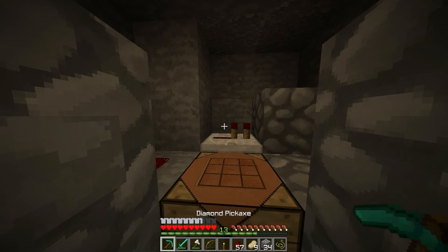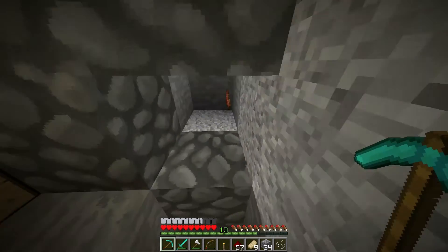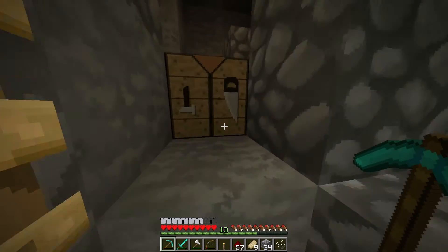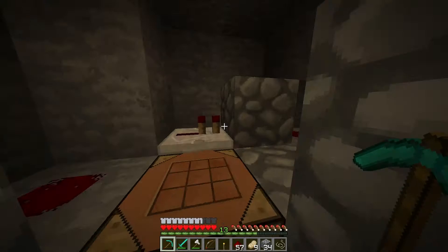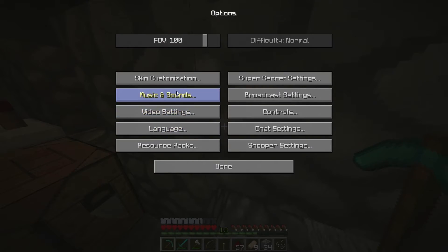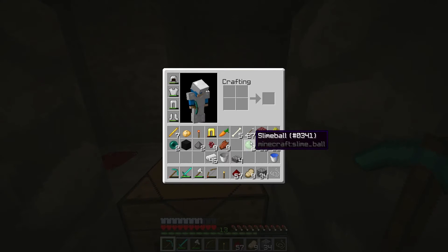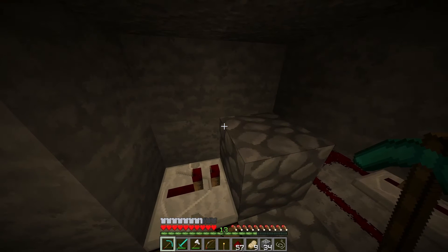Hello everybody, my name is Xam and today we are back on the Thorpe SMP. We're down here where our XP farm is, and I've actually done a little bit of off-camera work. I've set up this little dispenser. Someone gave me three symbols — I forget who it was — but they found them somewhere down in the cave, I think.